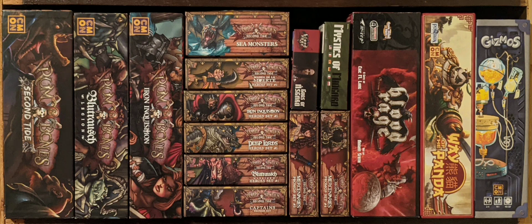Under that we have the Blue Troush Legion Hero Set 1, which, as the others, just adds another set of heroes to match with their expansion. And then under that we have the Rum and Bones Second Tide Captain's Promo Set, which adds some new captains to the game that can be used with the different crews. And then next up on the bottom there we have the Mercenaries Promo Set 4 and Promo Set 3.